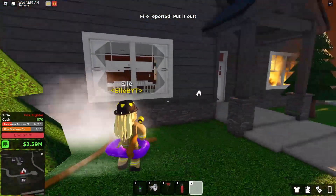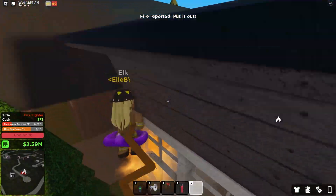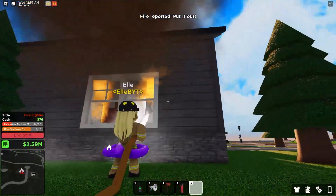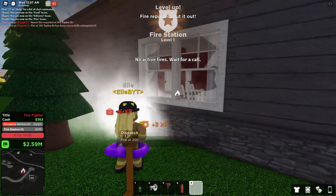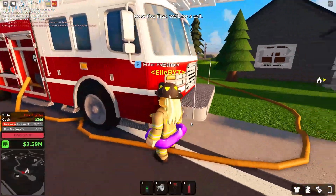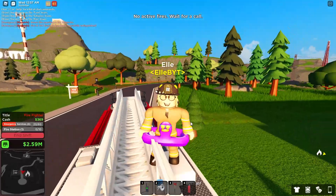You just want to click down and the water will come out. The windows are already broken wherever the fire is, and you just want to put it out. There are sometimes fires consolidated into just one window, but otherwise there are also fires that range across the whole house. I've successfully extinguished it. If you don't get there in time, it takes a few minutes for the house on fire to despawn, and it will say it was unsuccessful.